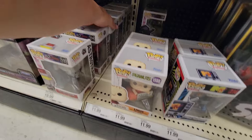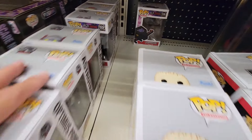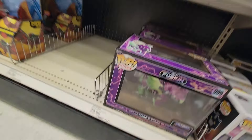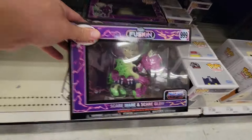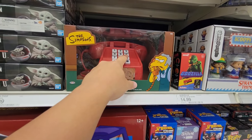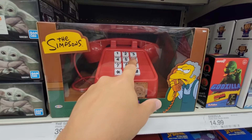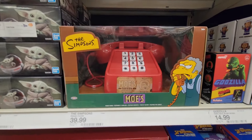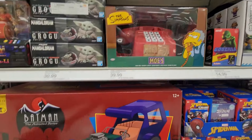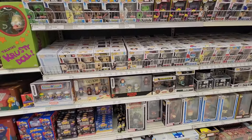Oh, these are new I believe — 40th Anniversary Optimus Prime and Megatron. And what's this — Funko Fusion Scare Bear and Scare Glow, wow, that's a new type of packaging. All the colors — that's pretty cool. They also have the Joker Mobile prank phone for 40 bucks. It plays stuff like 'Hello, I'm looking for a Mr. Ron, first name Mo — Moron.' Yeah that's pretty cool. Other than that, I think we've seen all these.